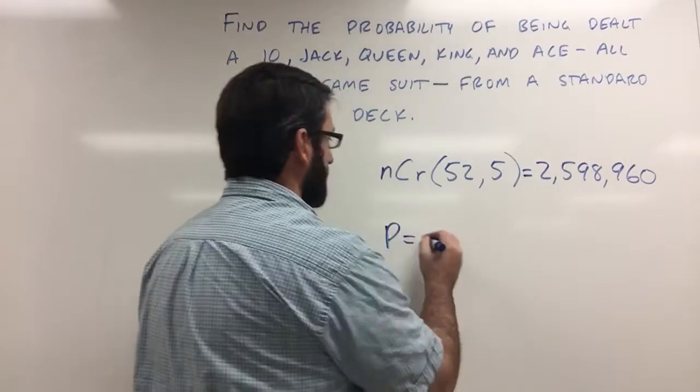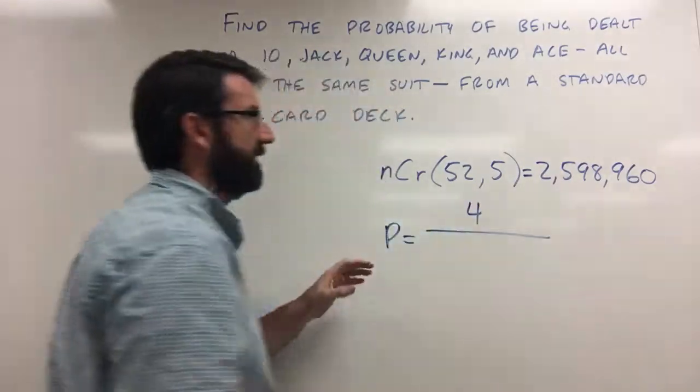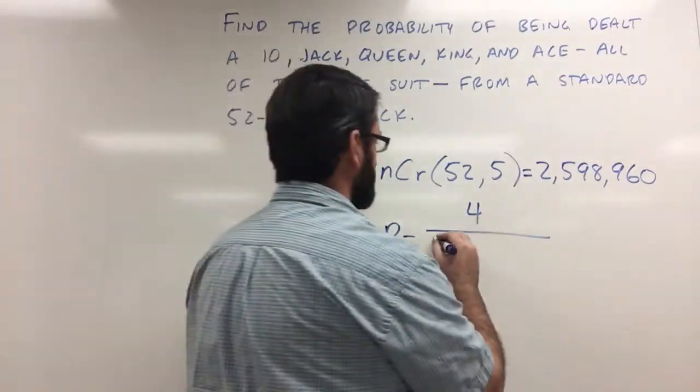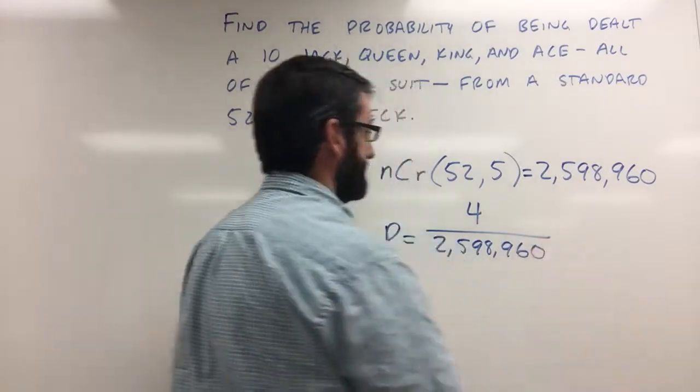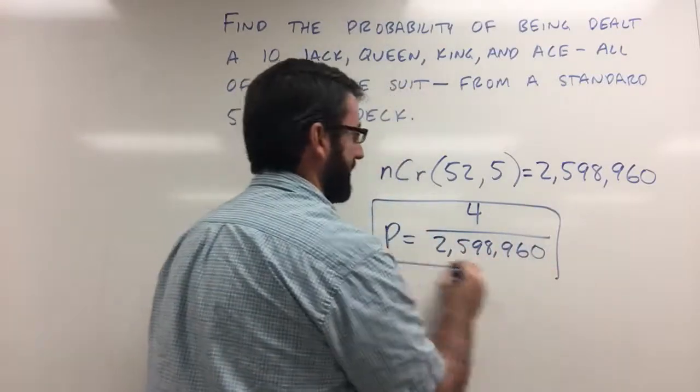So our probability is going to be the number of possibilities, which is four, out of the total number of possible outcomes, which is 2,598,960. And we can just leave it like that — that's going to be our probability.